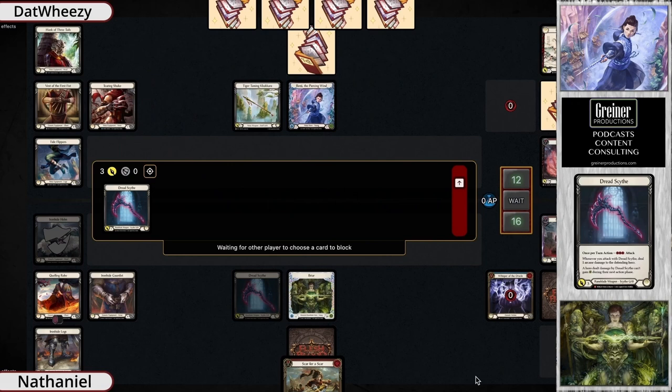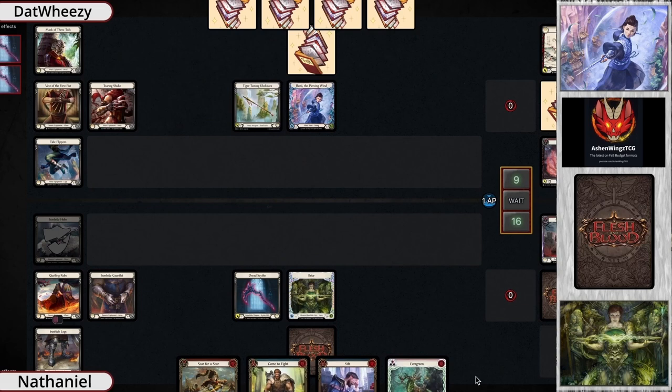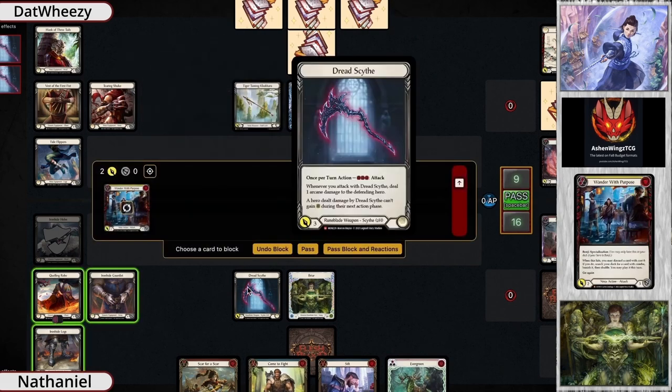Their next card is going to get an additional plus one on top of it. We've got another Dread Scythe play — this is probably a lot of what Briar is going to end up doing here. The Scar for a Scar has been in their hand for a little while now, and while it's going to be great, with Briar being able to block efficiently, Scar for a Scar doesn't seem to normally turn on its go-again effect if you're at higher life than your opponent, which is currently the case. So it's being saved specifically for those situations.